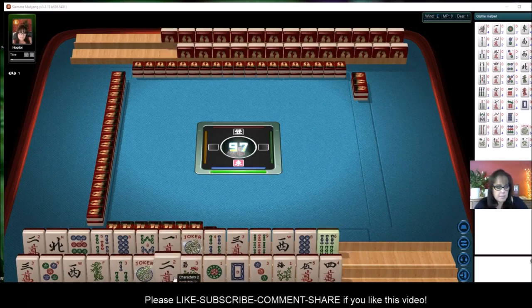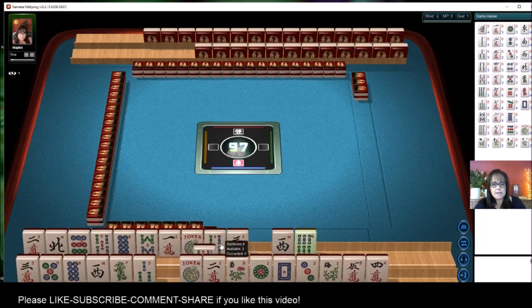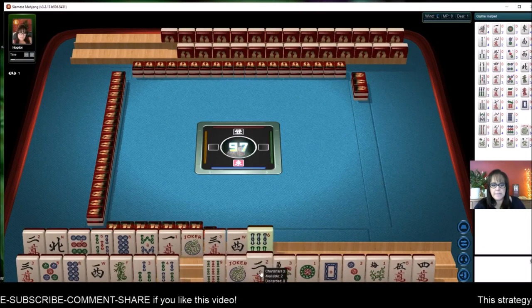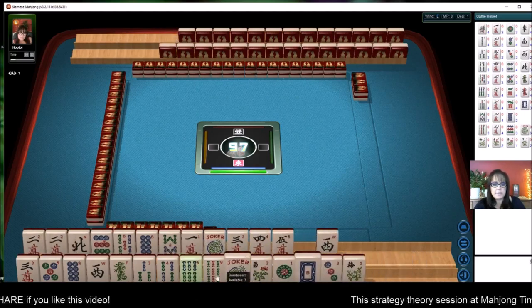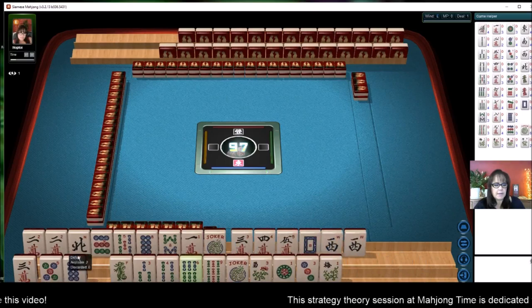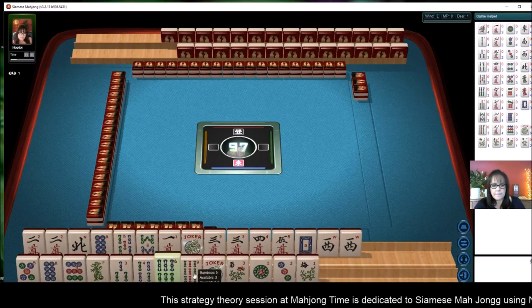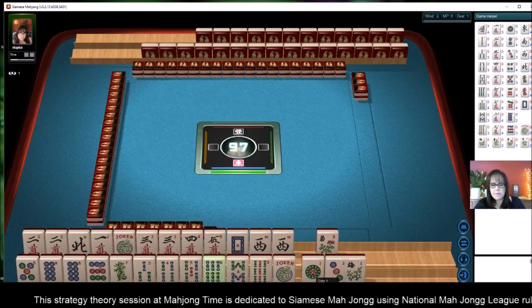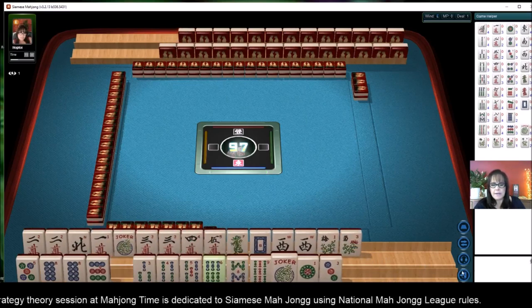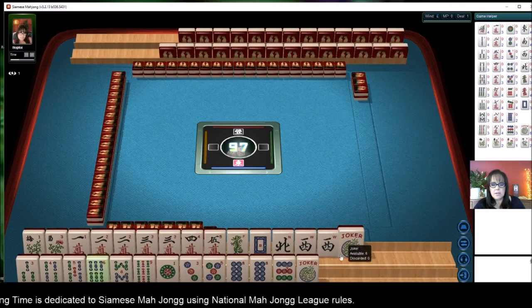To start, I'm going to hold my shift key down and click on dots and bams to get them on the bottom. My cracks, winds, and dragons will all be on the top. We'll put the flowers up there too, and now we'll click the sort feature so that they can get all organized.